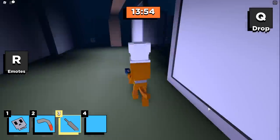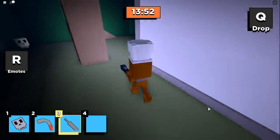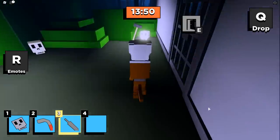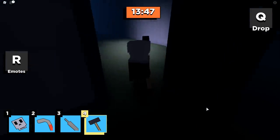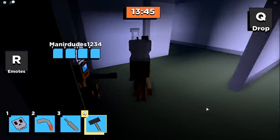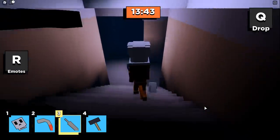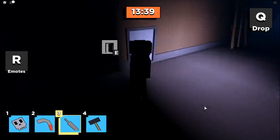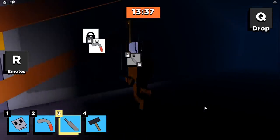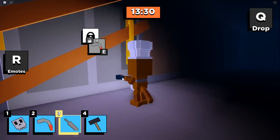I'll show you where the next location is, which is right over here by the graveyard — and there it is right there. So we're going to grab this mallet and head downstairs into the catacombs. We're going to need the lockpick to open that up and head straight across to this little door right here, flip the switch, and then use our lockpick and our crowbar.